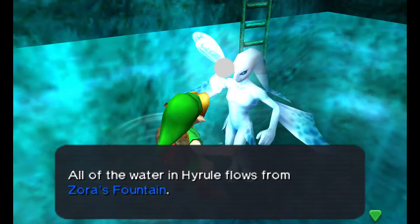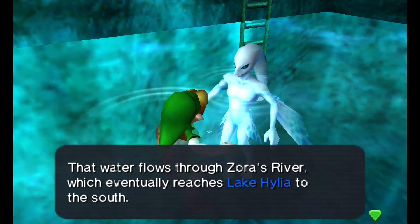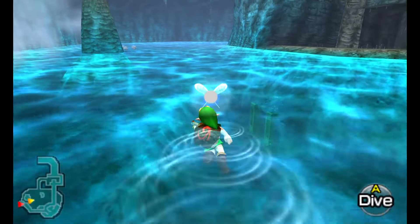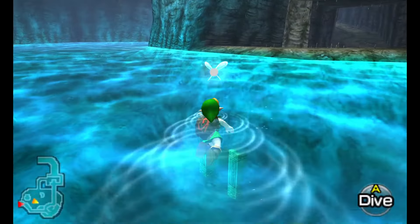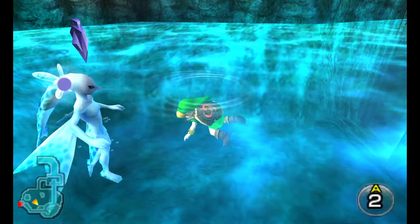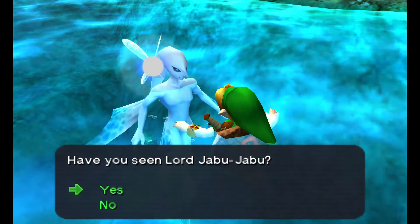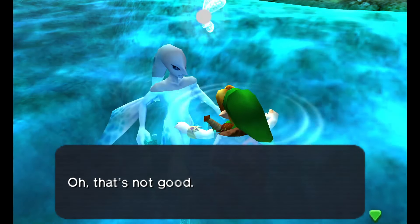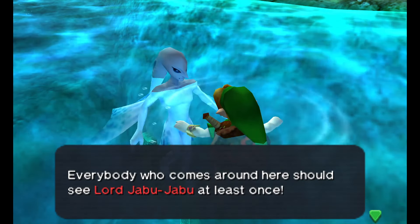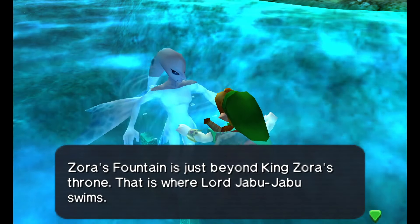A Zora speaks: 'Who are you? We are the Zoras, the proud aquatic people. You say you have some connection with the royal family — Hyrule's royal family? What do you want from us? All of the water in Hyrule flows from Zora's Fountain. That water flows through Zora's River, which eventually reaches Lake Hylia to the south.' These are the Zora people and they're very cool looking. Fish people are rad, guys — we need more fish people in the world.